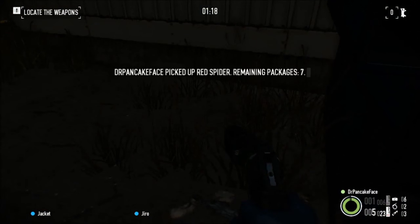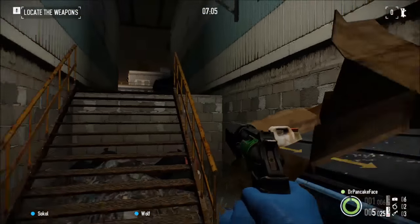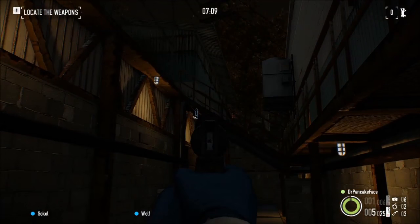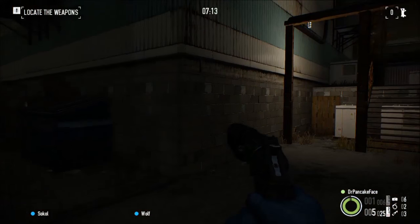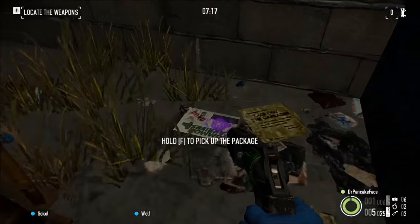Here we got package number 14, we are still in between hangers 1 and 2. Package 12 spawns over there, you spawn up there at the top of the hill. If you look at the bottom of these stairs in between hangers 1 and 2 you will find package number 14.